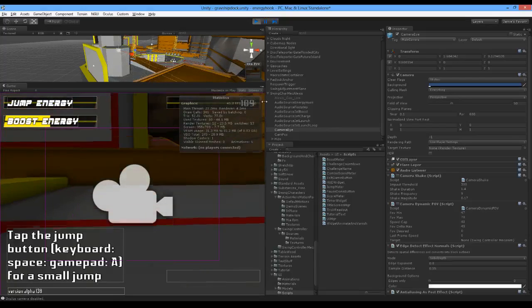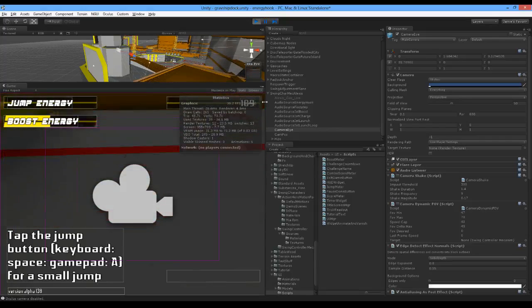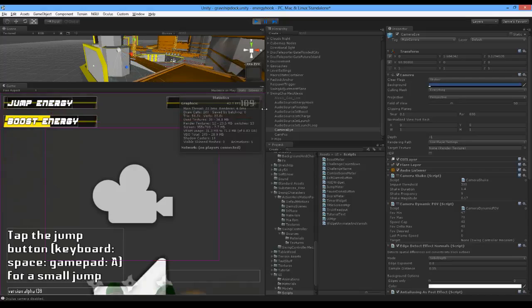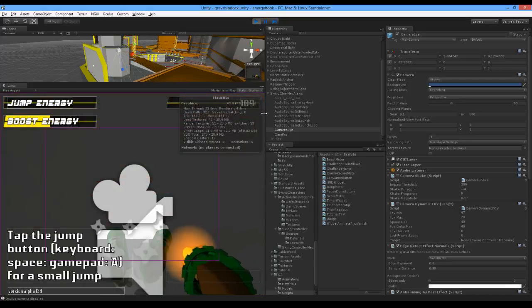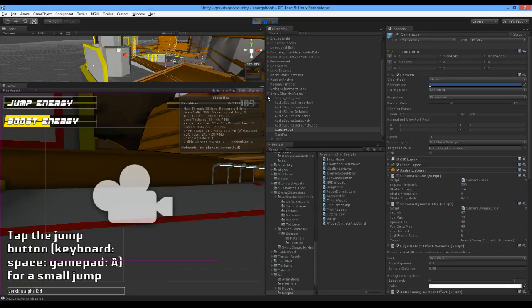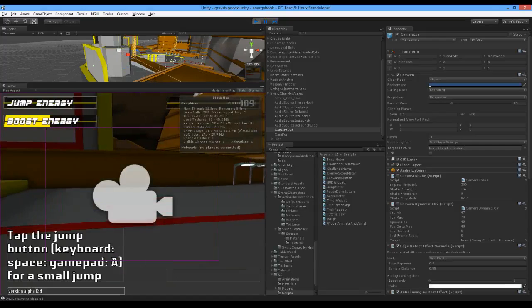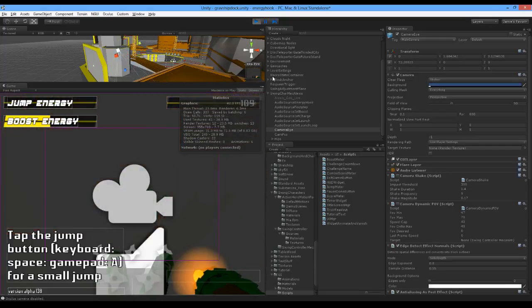So zero seems to be looking straight ahead, and it seems to increase as I look down. For some reason I thought zero would be looking at the ground, but that actually doesn't make a lot of sense now that I think about it. What we really want is something like negative 80 to positive 80.